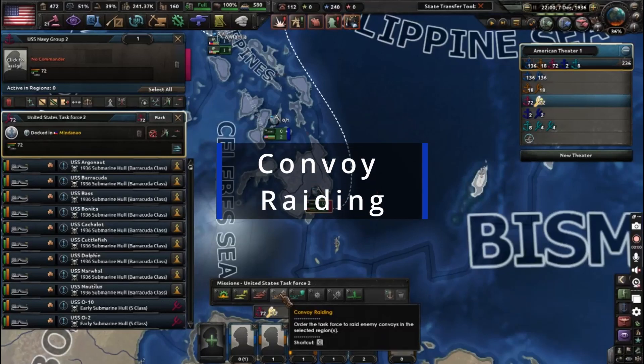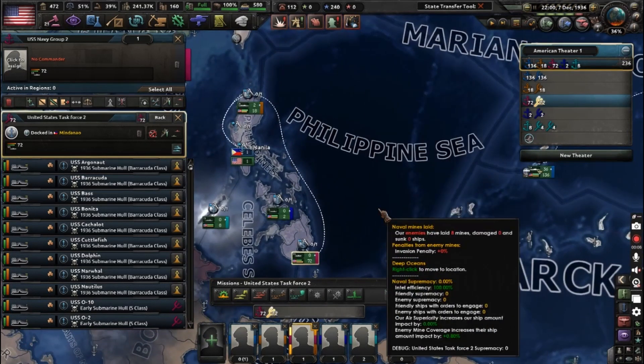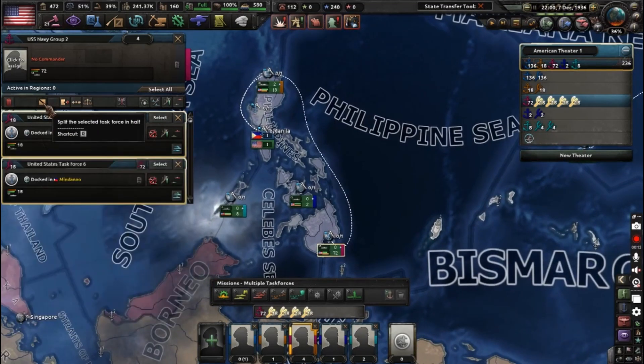The next mission type is convoy raiding. This is where you take your fleet and it's just going to search for convoys, hunt them down, and sink them. This is most commonly used on submarines.